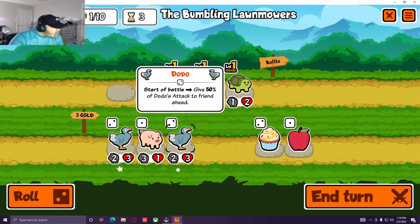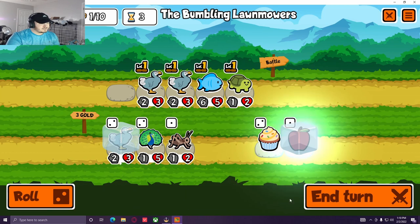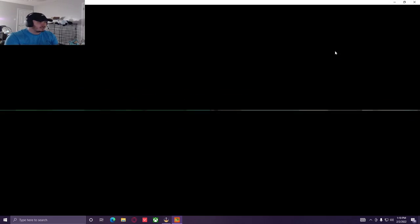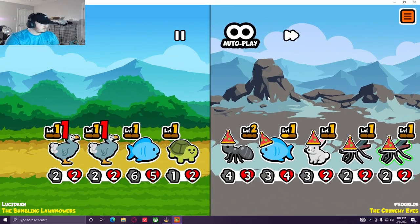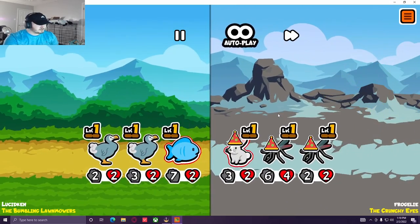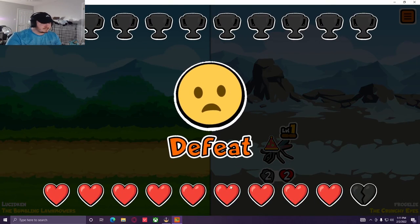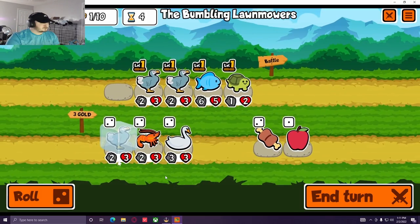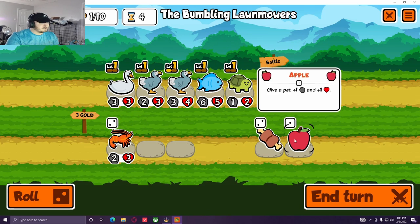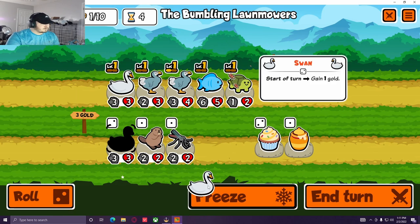We roll — oh, that's the dream! Let's go. An apple gives a 1-1 — there's a million things that give 1-1. The dodo at level one will give half of its attack to the unit in front; at level two it gives all of its attack to the unit in front. We will combine next round for a level up.